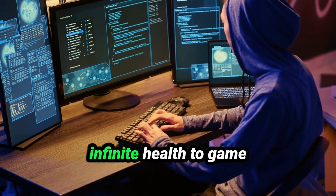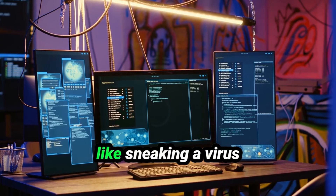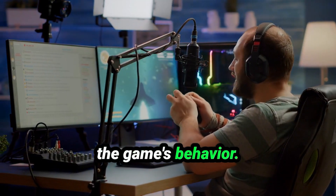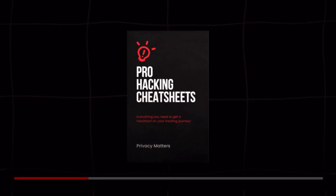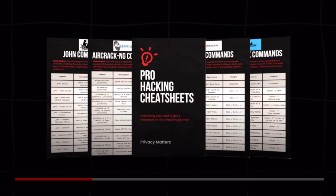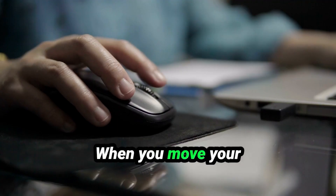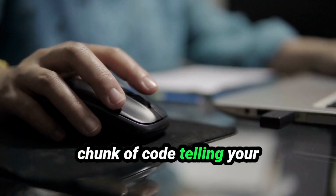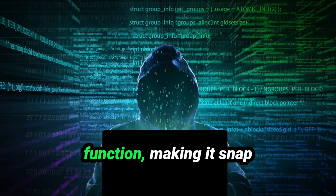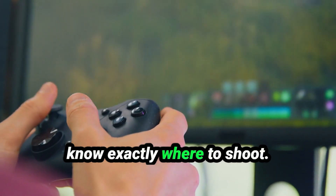So how do hackers go from infinite health to game-breaking hacks like aimbots? This is where code injection comes in. Think of code injection like sneaking a virus into the game's brain — it's not just about changing values, it's about changing the game's behavior. When you move your mouse to aim, there's a chunk of code telling your crosshair where to go. By injecting their own code into that spot, a hacker can hijack the game's aim function, making it snap directly to the enemy's head. That's why, even if it seems like you're hidden, they always know exactly where to shoot.